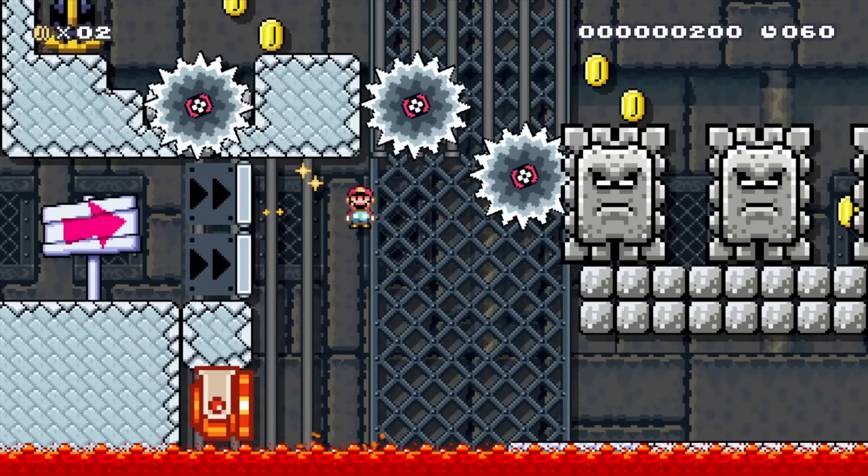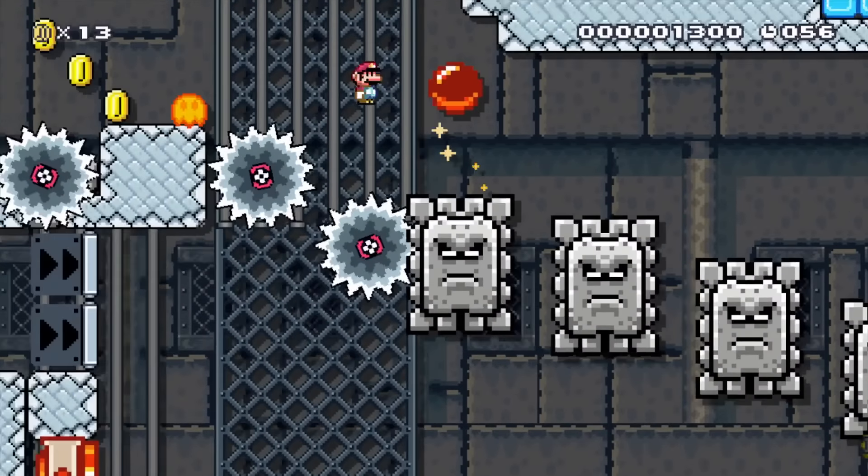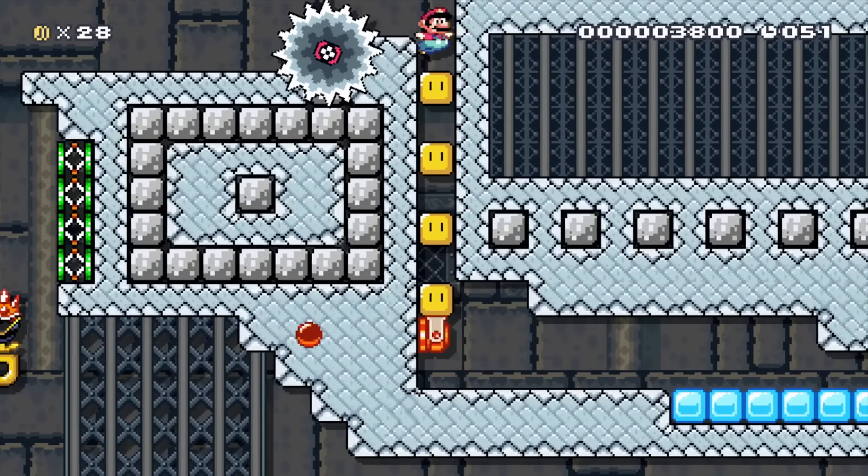Alright, so starting out we've got to do a quick spin jump here, the coins guide you along really nicely, lots of spin jumping. I love this little back and forth part here on the spinies, jump up here and spin on through.